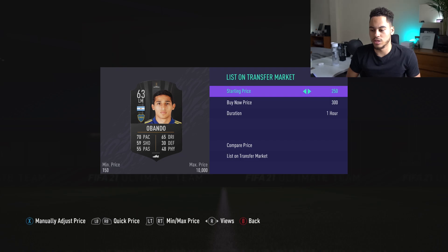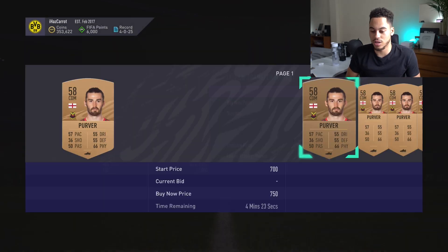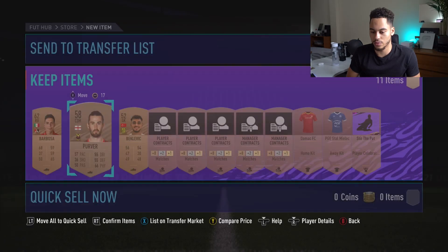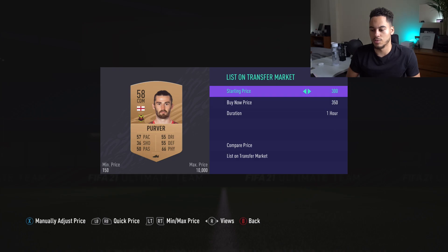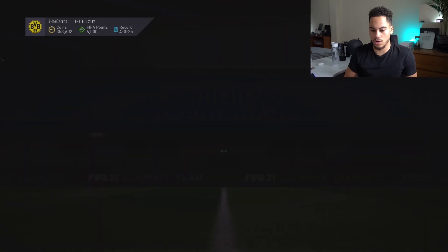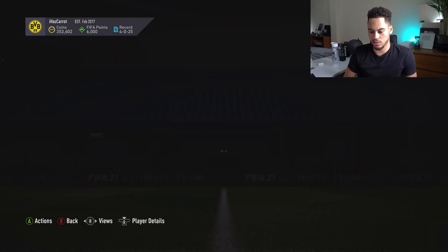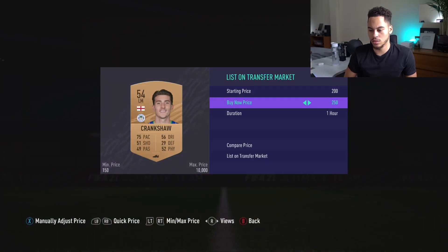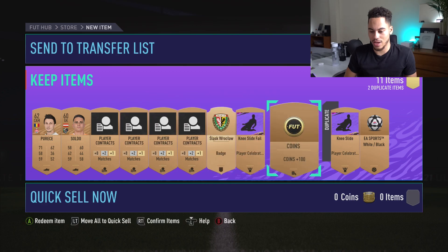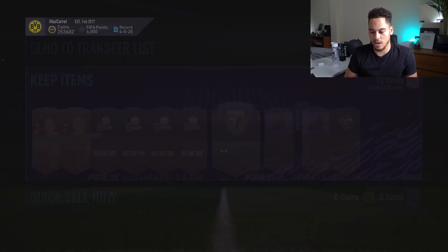Why can't EA just take those useless cards out of the game? This guy is 250 to 450 — I reckon he'll probably sell for 350 after that 250 listing ends. This pack we've got Crankshaw — 450 coins, 250 coins — I'll list him at 200. We've got 100 coins guaranteed so I'll take that.